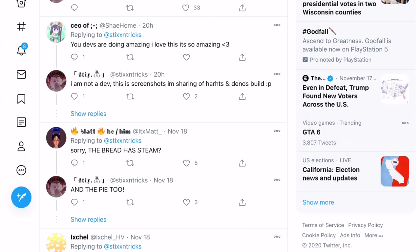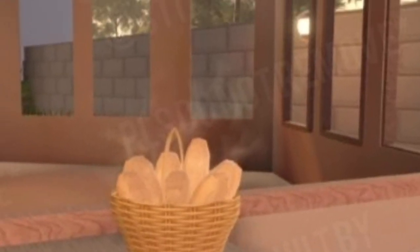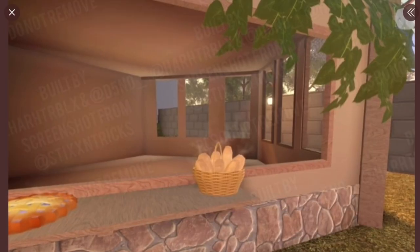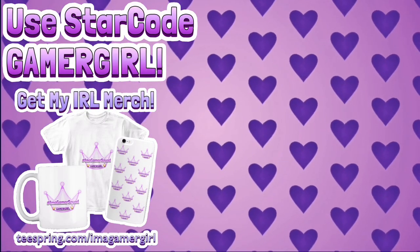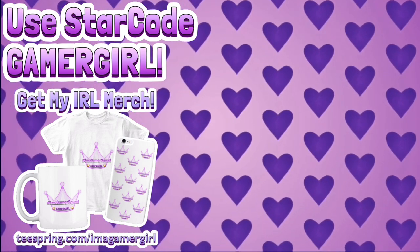That's the end of the video — oh, and the bread has steam and the pie has steam too. Even though it was actually mentioned in the tweet, I didn't really notice it. But yeah, the bread has steam and the pie has steam as well, which is really really cool. Let me know if you're all excited for the new Royal High School to come out — I know I'm really really excited for it and it's definitely going to be worth the wait. I have so many videos planned for when it comes out. Make sure you ring the bell to be notified, like and subscribe, and thank you for watching.